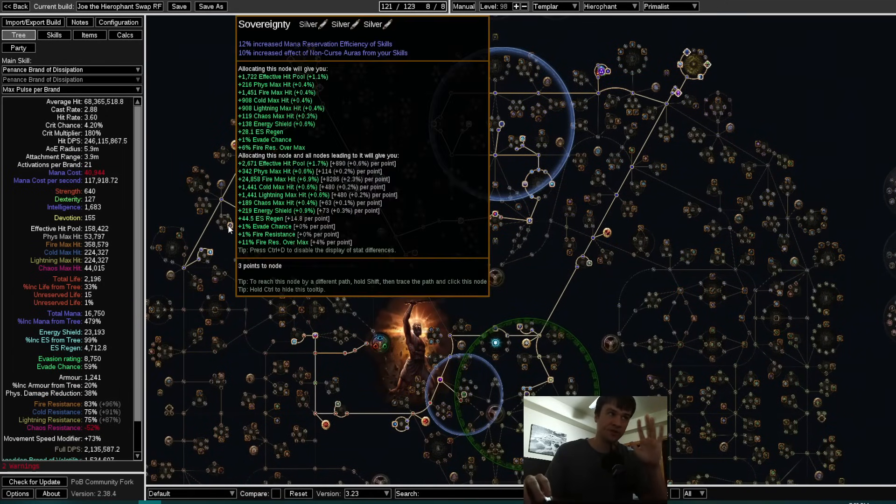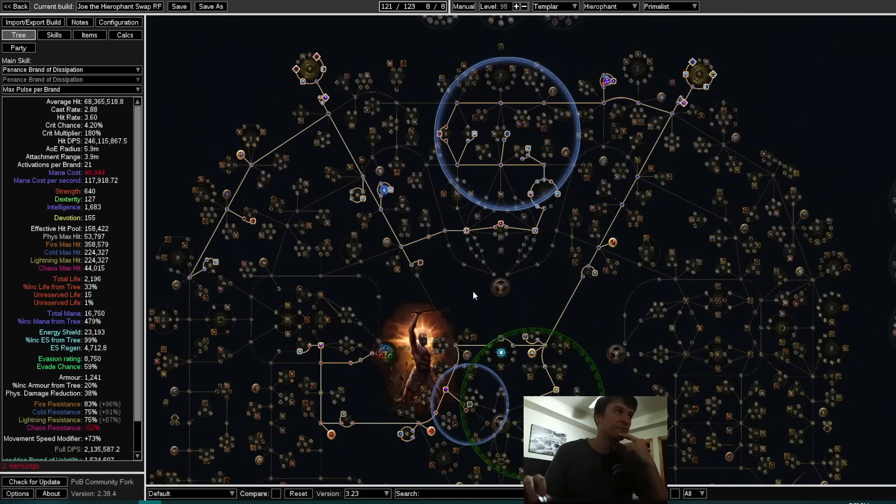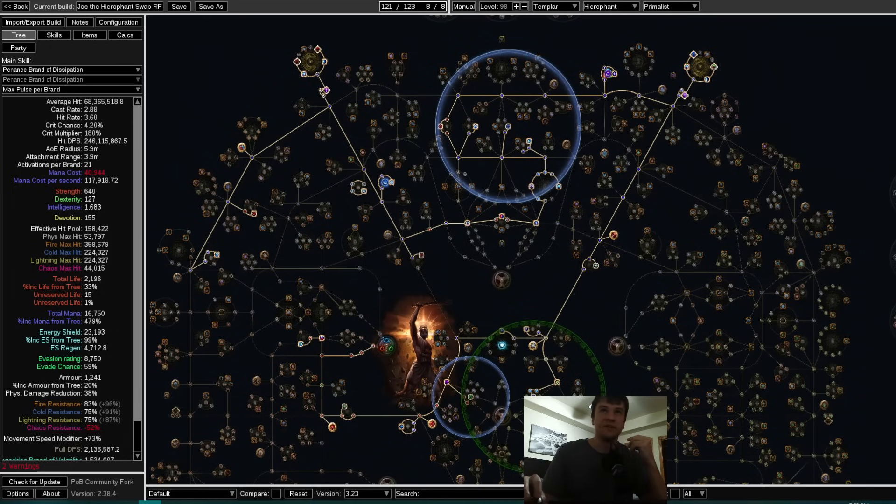For auras, all I'm doing is Purity of Fire, Arrogance, Clarity, and Discipline in Eternal Blessing. That's it — no Malevolence, no reservation tricks, no aura nodes. My end-game setup does fit Malevolence with some expensive cheesy stuff, but you don't need that for this build.